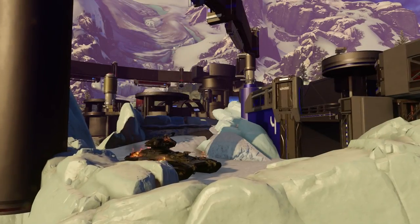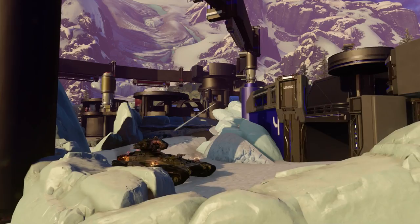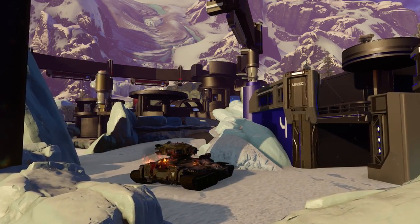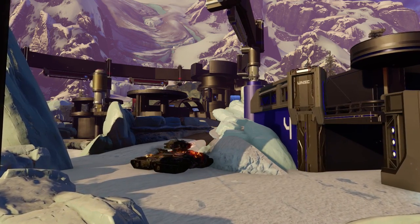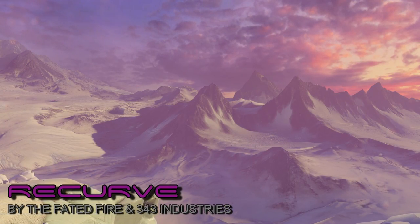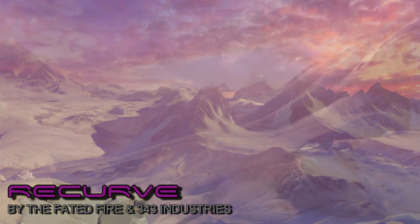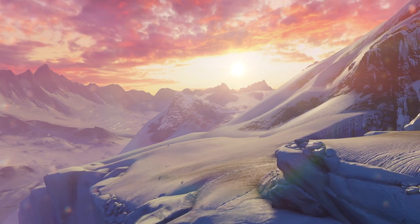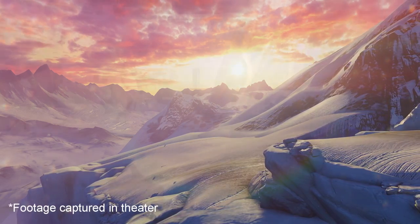Welcome to another ForgeHub video. This is PsychoDuck, and today I am here to weigh in on Recurve, the final BTB map from the Battle of Shadow and Light update. Recurve was a collaboration between the Fated Fire and 343 Industries, built on a sunny variant of the Glacier Canvas, setting it apart from the other Forge maps currently in the game.